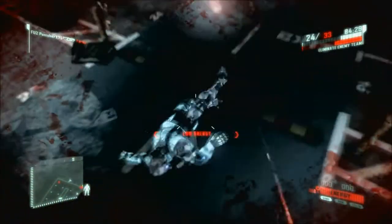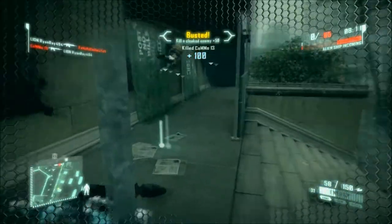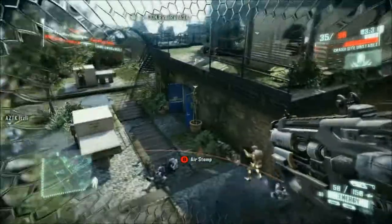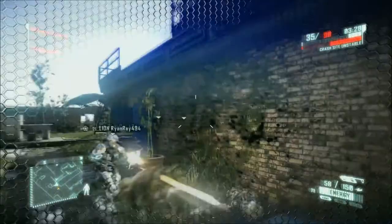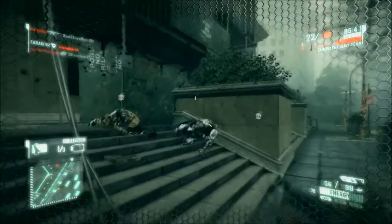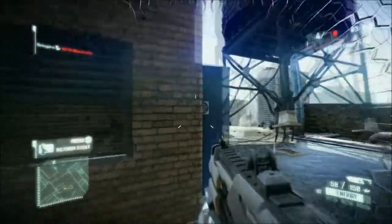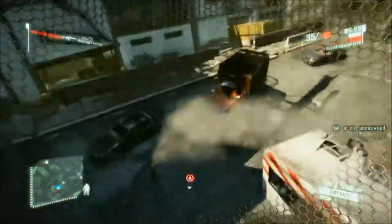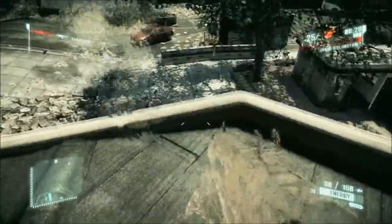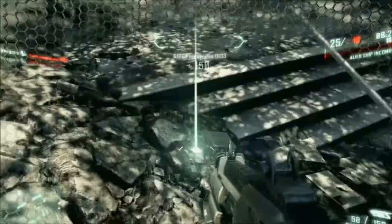Another move is air stomp, which is a suit module you need equipped. Most people don't use it because they don't think it does anything. Key facts: you won't kill anyone with it unless you're higher than a high jump, because air stomp gains strength as you fall. Being in armor mode makes it stronger. Land with the target in front of you — people behind you will probably survive. Air stomp is tricky but great for modes like Crash Site where everyone gathers in one spot.